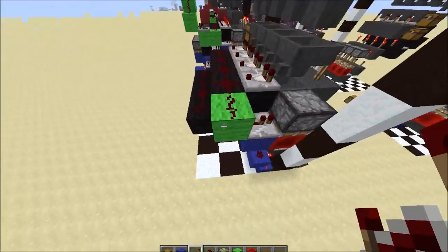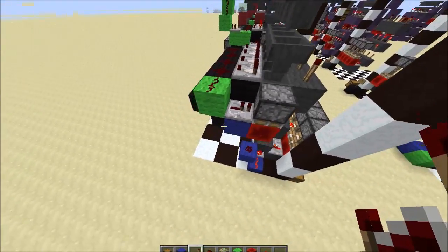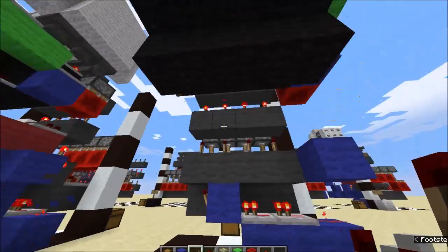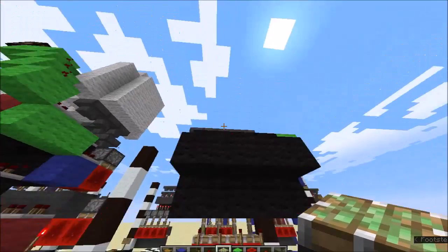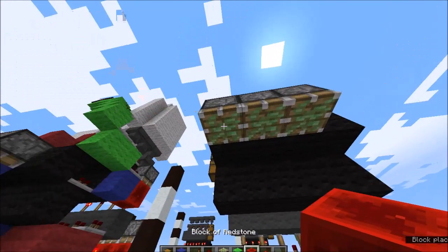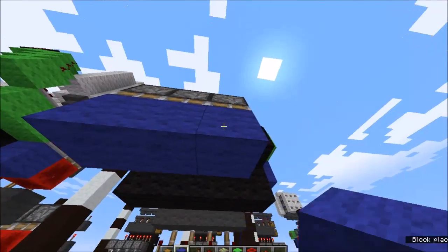As you can see, that's kind of active when the output comes in, and that's just going to help with resetting — we'll deal with that later on. Now on these three blocks of the item sorter, you're going to want downward facing sticky pistons with blocks along those.